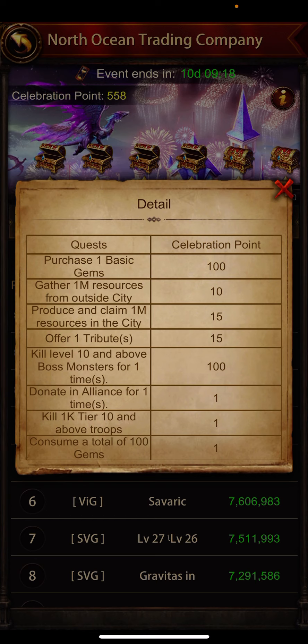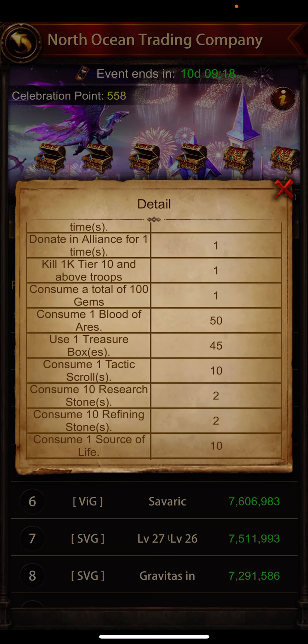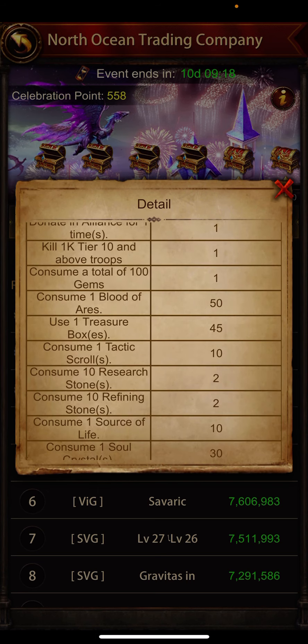If you are not purchasing a package, you can still earn reward scores. Gather one million resources, produce or claim one million resources, or kill a boss monster level 10 or above to get 100 score. You can also consume Blood of Iris, but I don't suggest anyone consumes Blood of Iris.